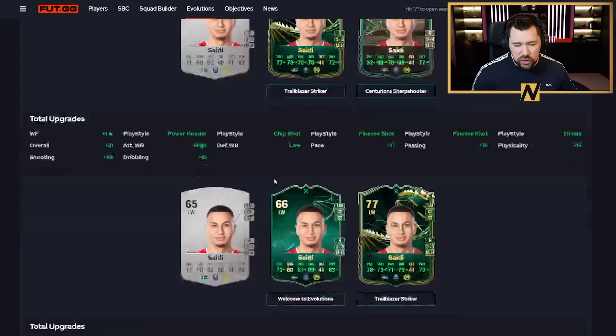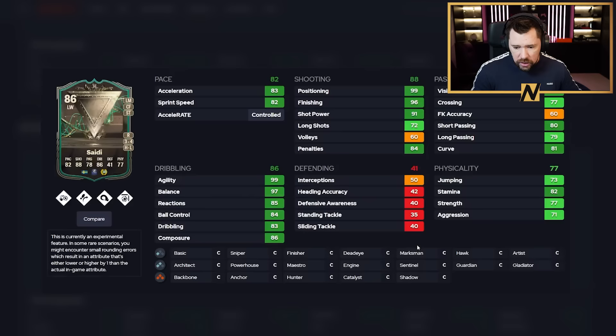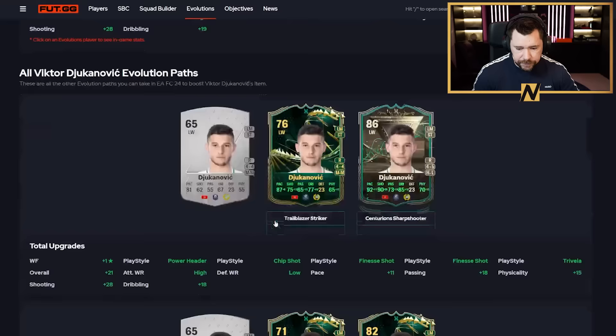For Saidi, I actually wouldn't give a Hunter because his positioning, finishing, and shot power are already very good, and his agility and balance is very good. I'd go Marksman — really good dribbling, shooting, and physicals as a striker — or a Maestro, which also makes him really, really good. Crazy dribbling, crazy shooting, good passing, good pace. If you do want pace, a Hunter chem style also gets him good stats.